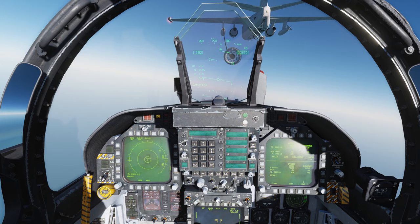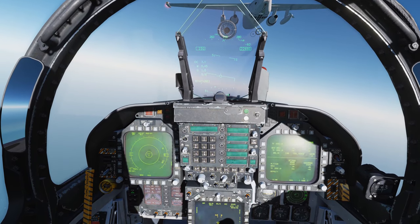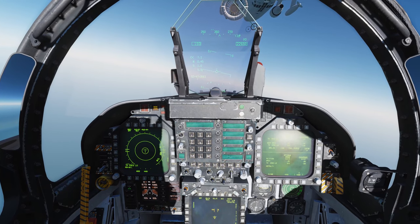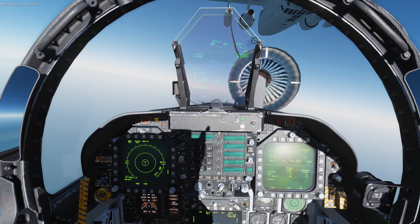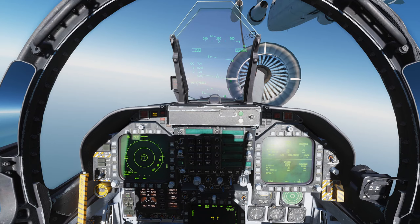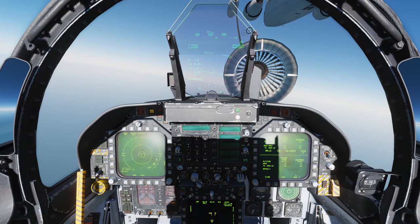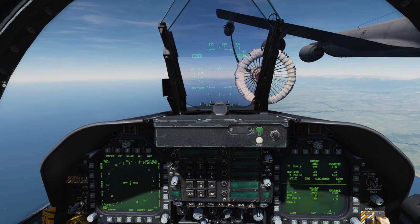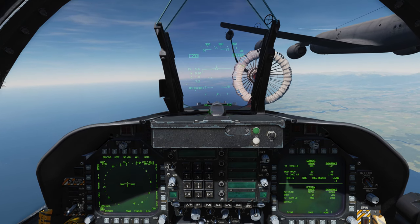Once your fuel probe is deployed, you've done the radio communication, and you're working up to the basket, some general advice: make tiny, tiny incremental changes to attitude and pitch to line up the probe with the basket. The most important tip for actually getting the probe in is to go very slowly and constantly manipulate your throttle. The F-18 has a delay between throttle input and engine spool response, so I am constantly tweaking throttle — a little forward, a little back — frequently making adjustments before the engines even catch up to my inputs.